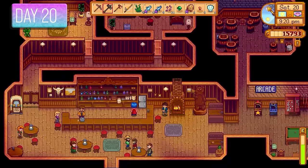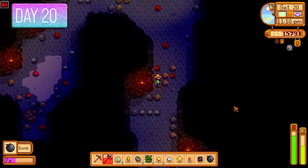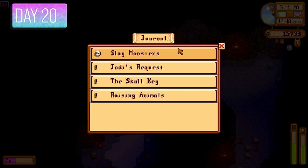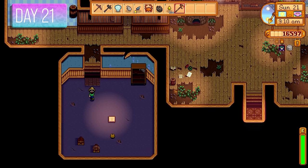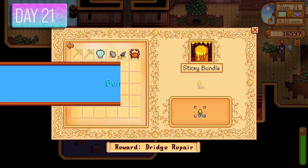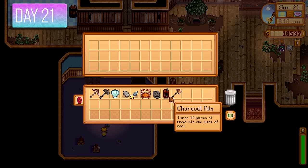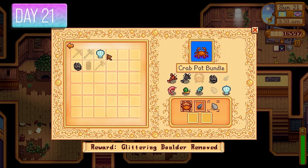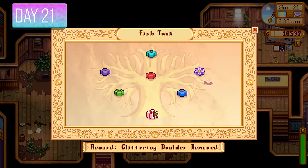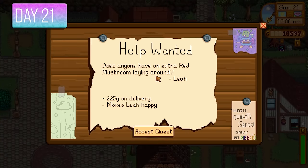A few more quests to do — Jody wanted a cauliflower and I had to kill some lava crabs for Demetrius, getting 360 gold for that. I also completed the sticky bundle with 500 sap from cutting trees — rewarded with a Charcoal Kindle. I had enough beach items to finish the crab pot bundle and got 3 crab pots as a reward, which I set up on the beach. Day 21 — another quest, Leah wanted a red mushroom for 225 gold.